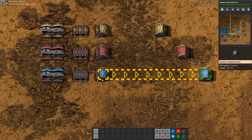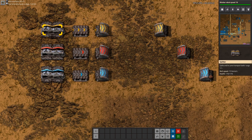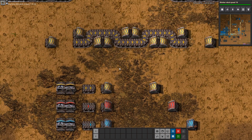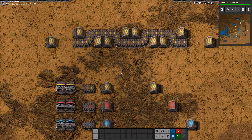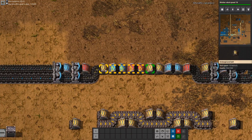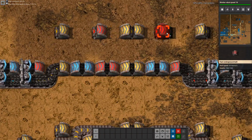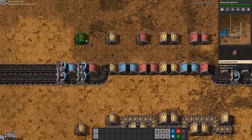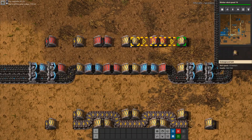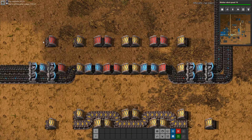That's a fast overview of the six different items for transporting with belts. Next we have the concept of belt weaving. Belt weaving means that the belts go under each other, which is physically impossible but a very useful game mechanic. As we can see, we can fit more belts in a one-high space.